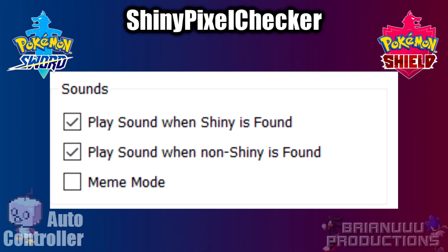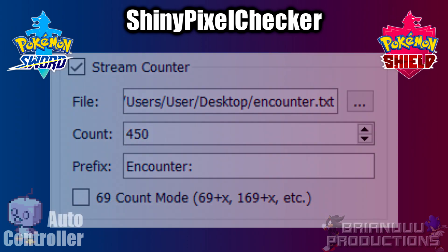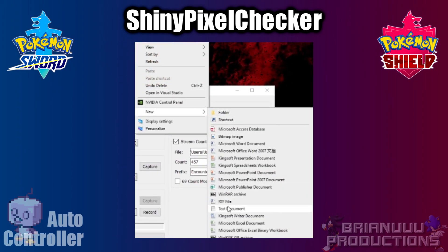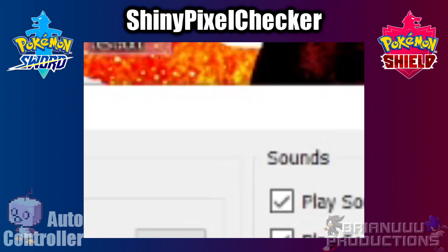You can choose to get notified for Shiny and non-Shiny Pokemon via sound effects. There is also a meme mode, which you can try and find out what it does. The stream counter section is mainly for streamers or people who want to keep track of how many encounters they've had. To use it, create an empty text file and select it — this is only needed if you want to display the number in your streaming software. It will still keep track of the count in the program even without a text file.